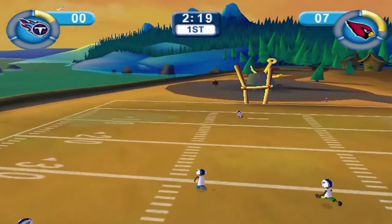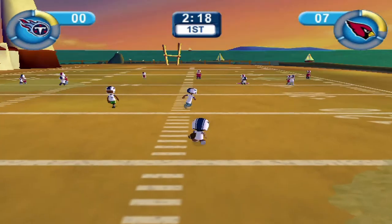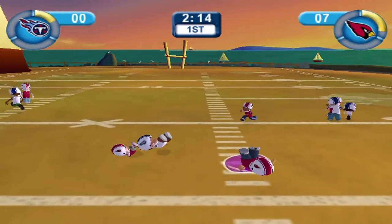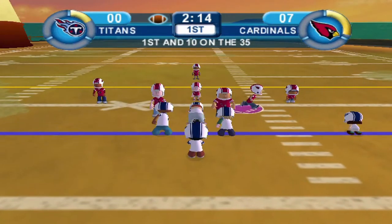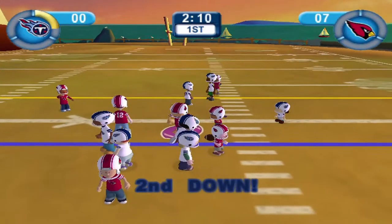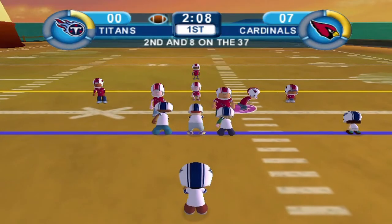You might have noticed I picked Tom Brady on my team and put him on the offensive line — that's because the CPU cheeses so hard when they use Tom Brady. If you can get Tom Brady before the CPU picks him in these pickup games, you've got to go for it. Tom Brady is such a cheat code in this game in every single way. The Titans have Dante Robinson at quarterback — he's a lefty and extremely fast.